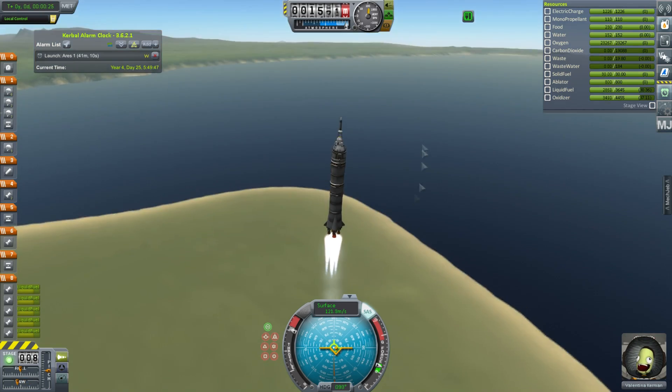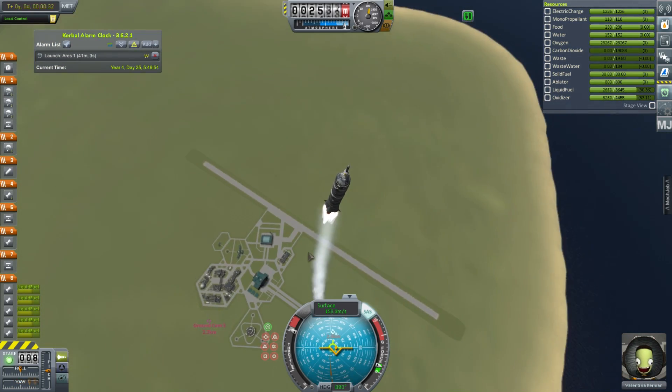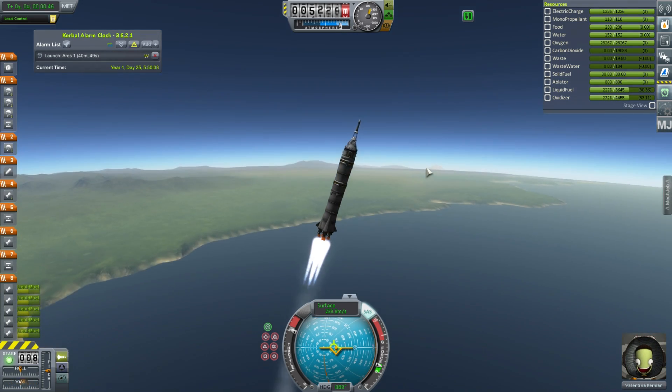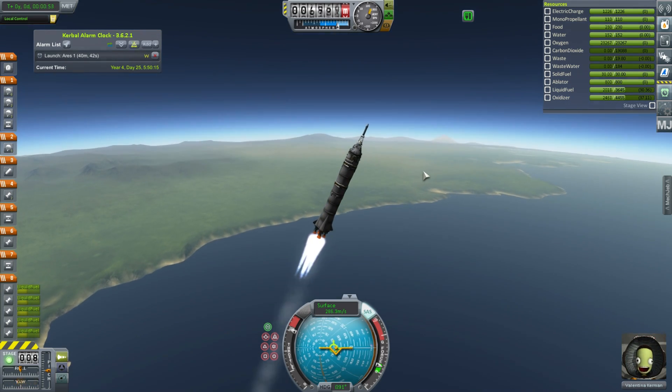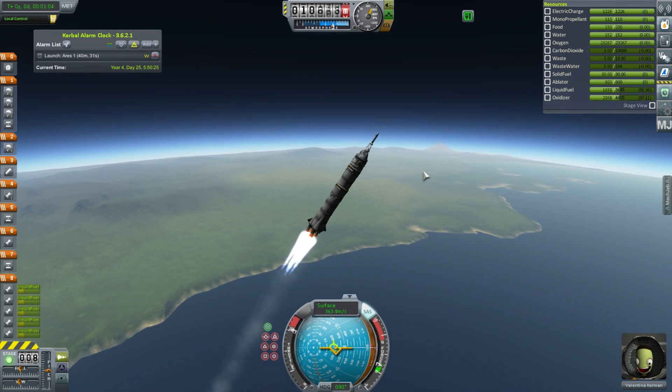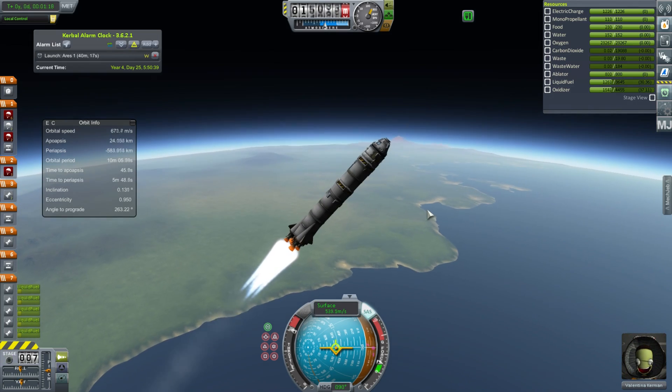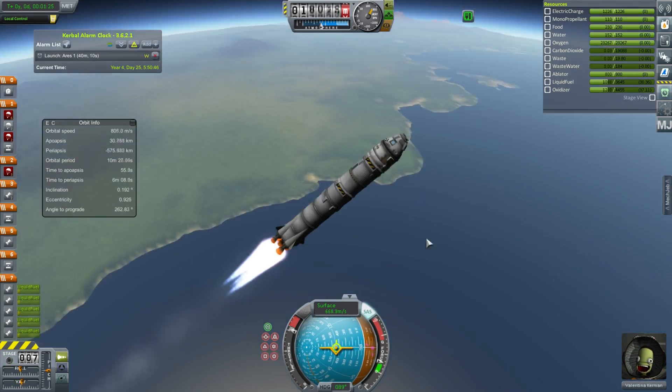Today we start with an Ares 1 launch bound for the Hermes station to pick up the guy we saved last time - just a guy in space and also a little bit of science. When we get him back we'll get about a hundred grand or something. Just our standard vehicle going up to space.